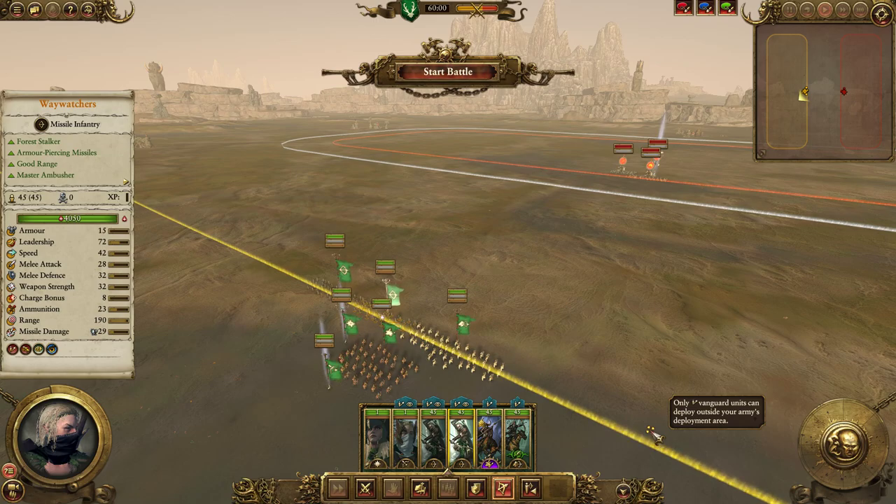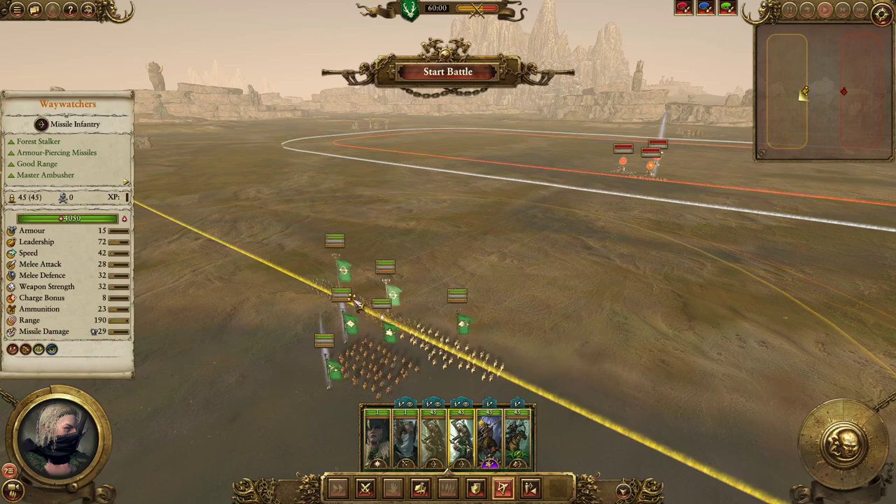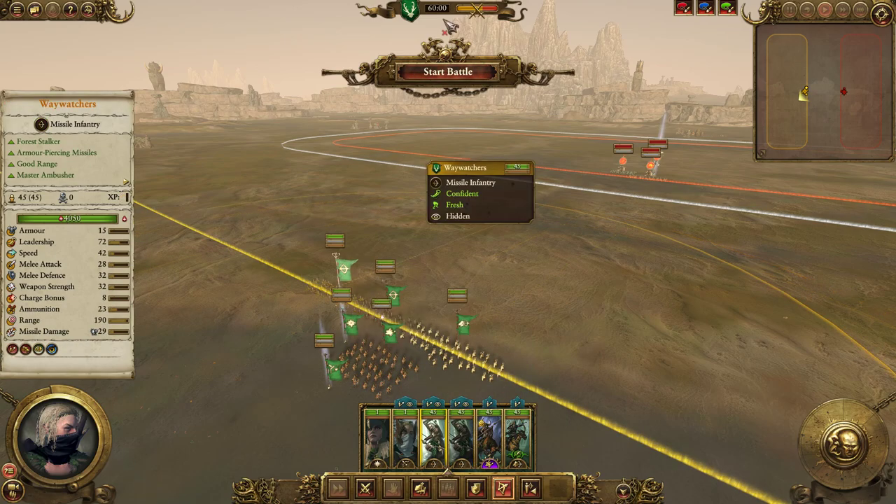Obviously I'm not going to recommend kiting for every matchup. There are some factions you can abuse a huge amount with kiting — for example Chaos, as well as Vampire Coast, and to an extent factions like Lizardmen. There are some factions that are very weak against kiting, and some factions are much better at kiting than others. Wood Elves, which we're using here for demonstration, are a prime example of that.